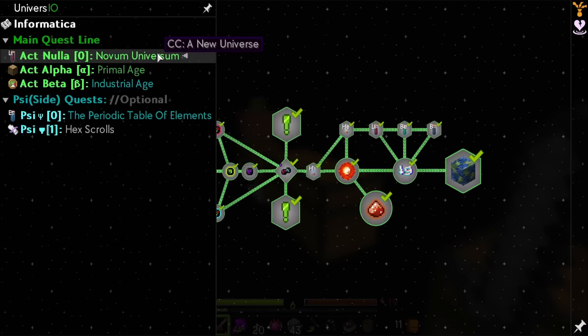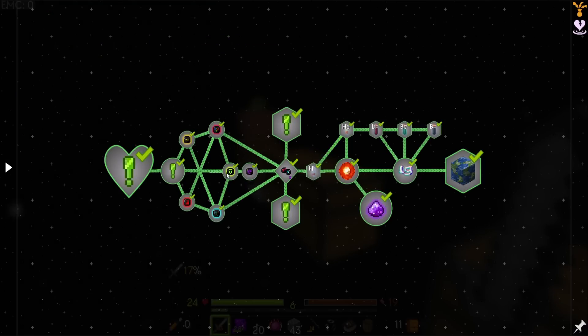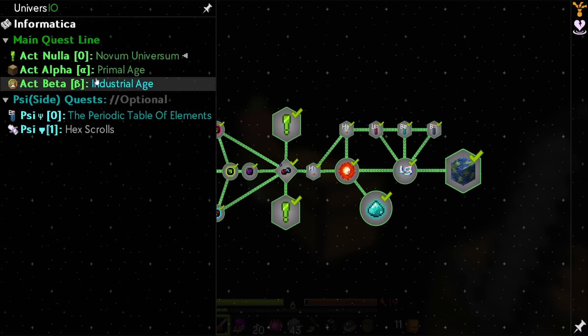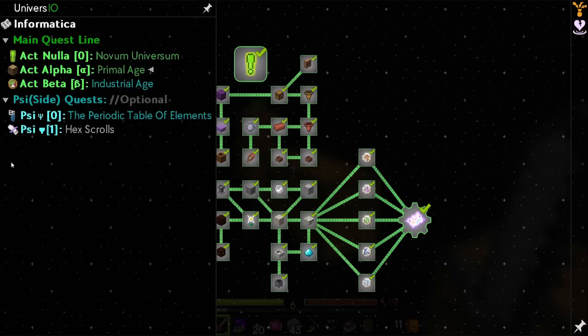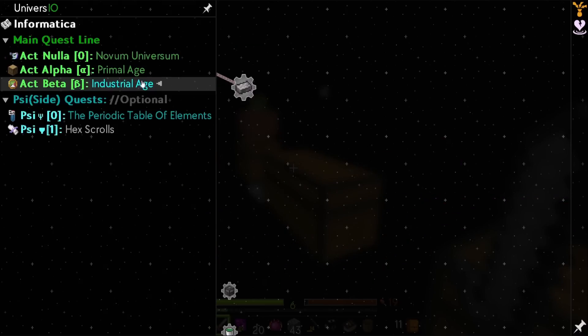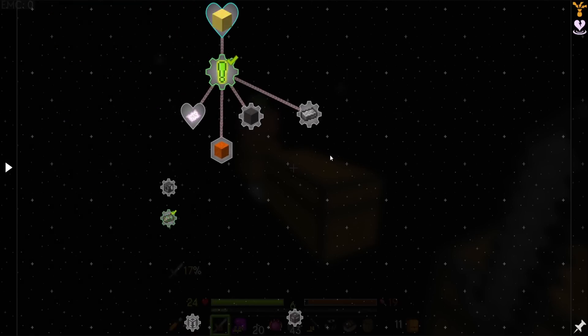So the New Universe phase had me mining, getting helium, getting some basic elements, getting gravity, getting the cosmic dust, and making planet Earth. Age 2, the Primal Age, had me getting some basic resources and getting into Batania to generate some things that allowed me to get into Age 3. And now we're in the Industrial Age, which is where we're going to get into New Metacraft.